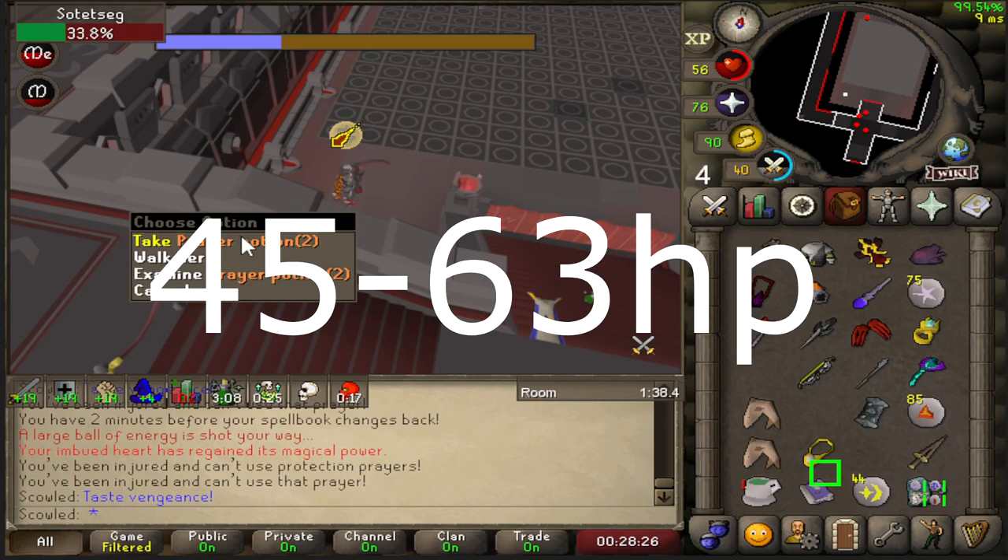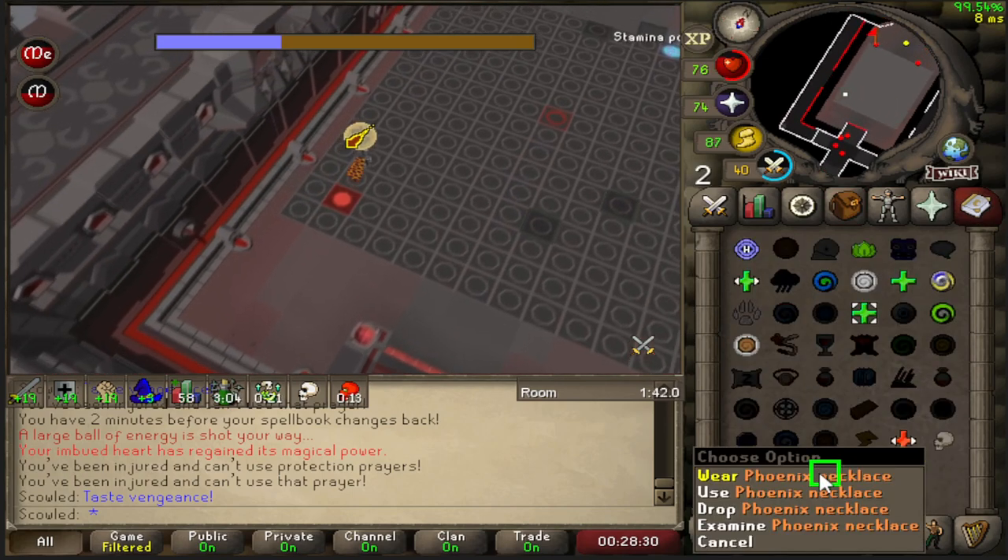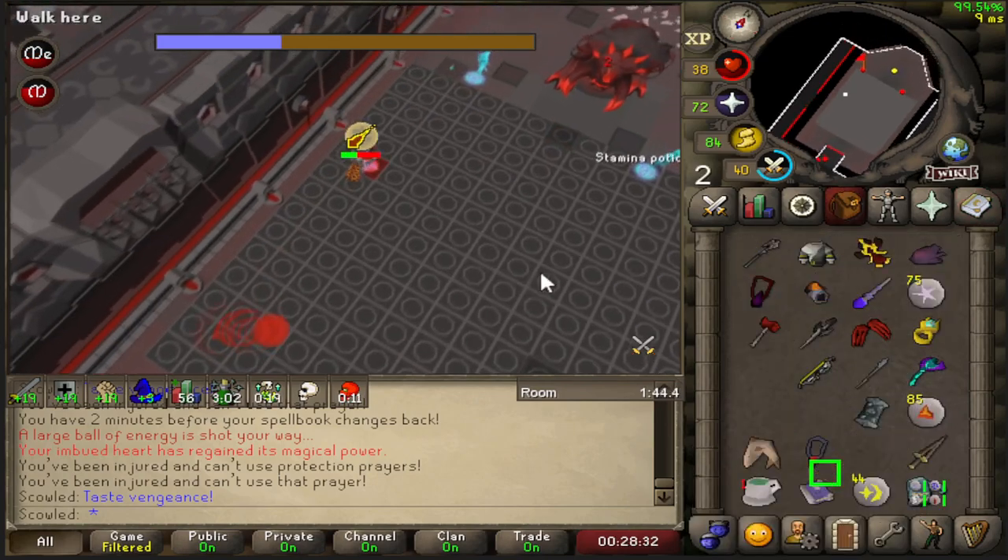For 45 to 63 HP, you will want to red axe across on tick 3 and eat a shark, then click the phoenix necklace and spellbook swap on tick 4.